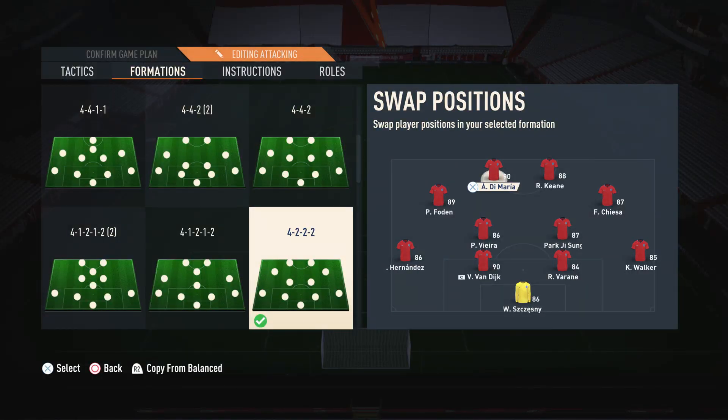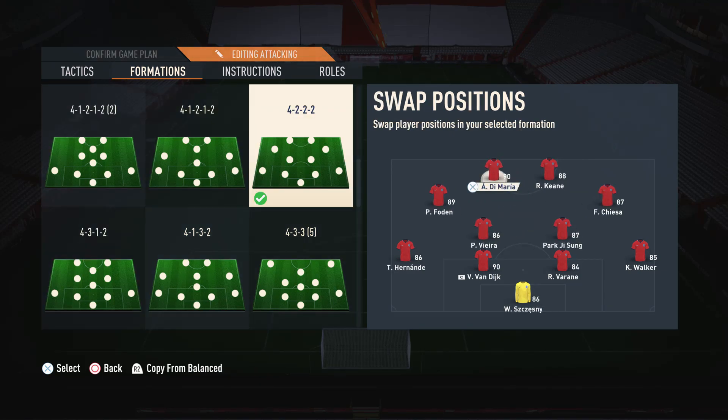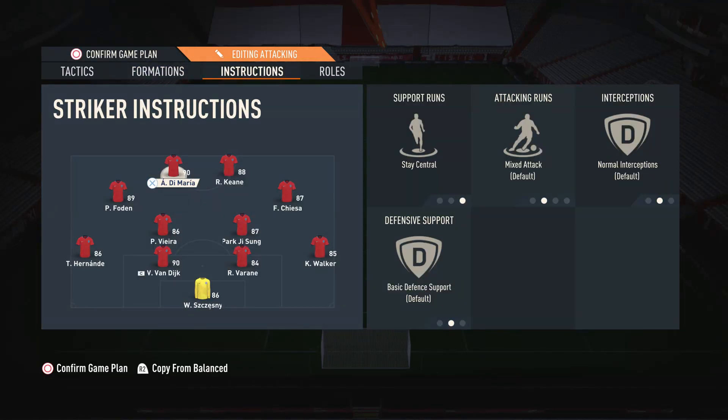The way we set this up: in the two striker positions we have Di Maria and Keane. Keane's right-footed and Di Maria's left-footed, so Di Maria's on the left and Keane — who's basically double-footed with the five-star weak foot — is on the right. Di Maria's a bit more technical and Robbie Keane's more of a clinical finisher, so we have a nice balance. In the wide CAM positions, we have Phil Foden and Chiesa — Foden's got the high/high work rates so he's very good when we lose the ball, and they're both very technical players. For the two CDMs, it's the same as before: one defensive player and one more box-to-box style player. The two strikers are both on stay-central, as mixed attack gets them more involved with the fast build-up setting.